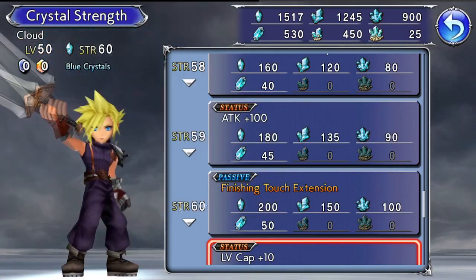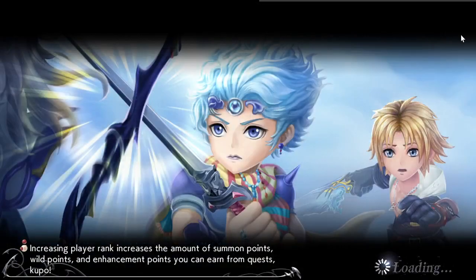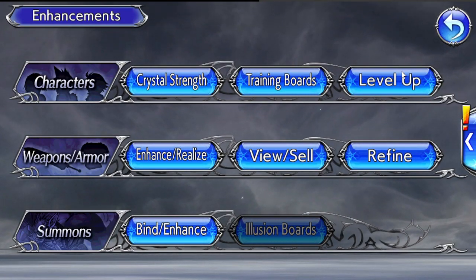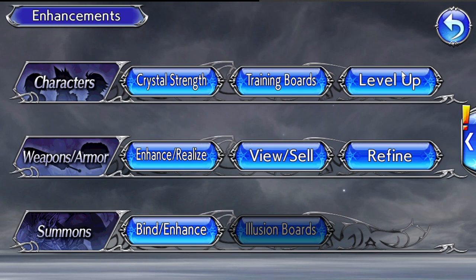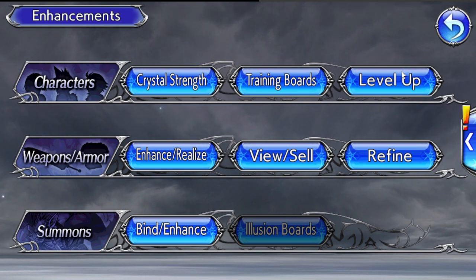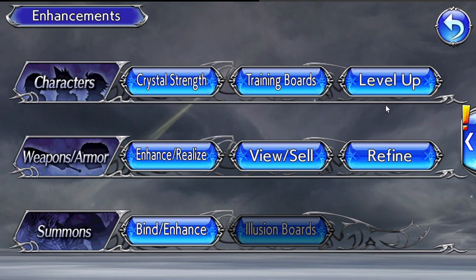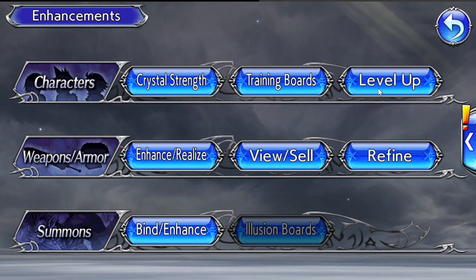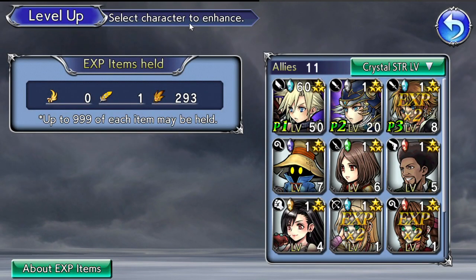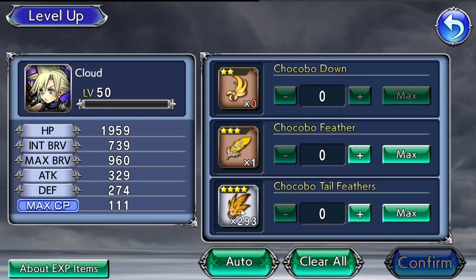Cloud can now be leveled up to level 60. When doing your farming you'll be getting XP for your characters anyway. What you end up doing is having one strong character farming content while two weak characters gain free XP alongside them, and you can use boosters for even more XP. If you just want to use items to level up automatically, go to the level-up tab, select Cloud, and use the Chocobo items — press Auto and it will allocate them automatically.